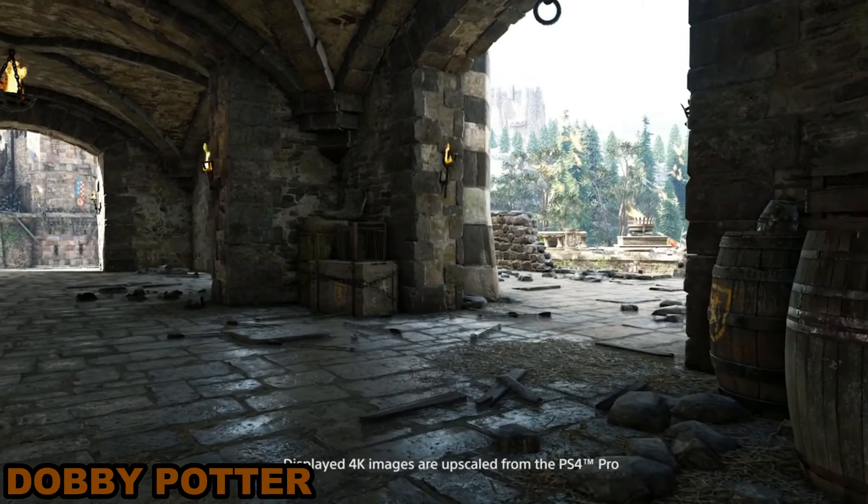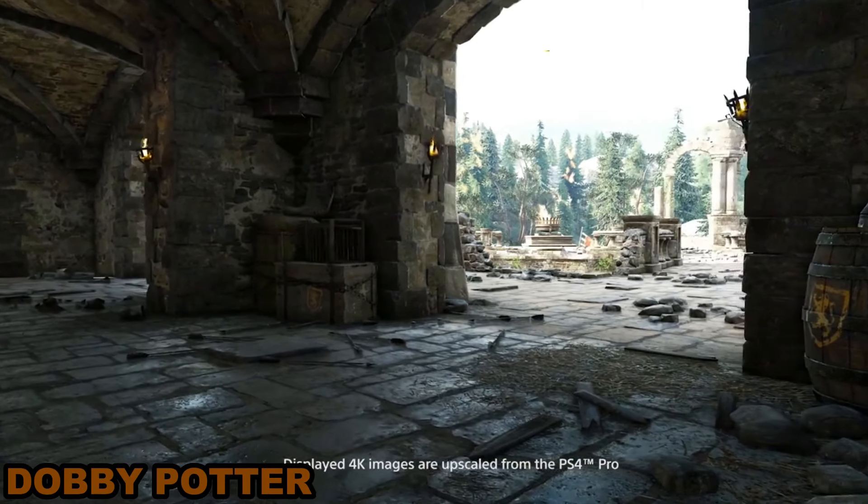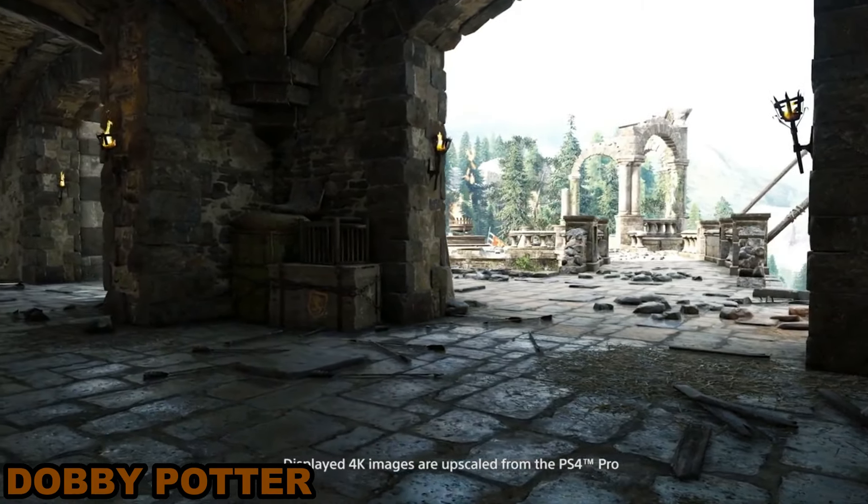Tell me a little bit about how your team is using the PS4 Pro and what it means to that game. For us, what it means is extra power. This extra power will allow us to display more details on the character, on the environment. On this footage right now, you can see the reflection on the ground — it's much more detailed. A little bit after, you'll see the foliage, the vegetation. We can get more detail, and that's where we're pushing the graphic power of the PS4 Pro.